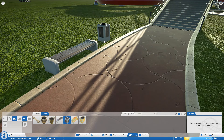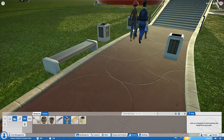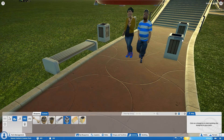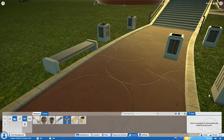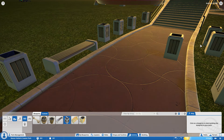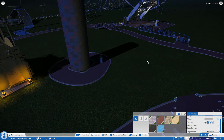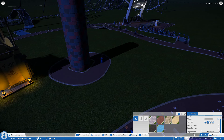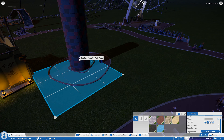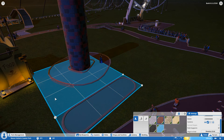Benches and bins now snap to the edge of paths better, both on the inside and on the outside as well. Lots of bins - we need loads of bins. There is now a new align to grid option when using paths. Let's see where that works - select grid. We can select the grid of the tower there and we can align our paths to the tower.